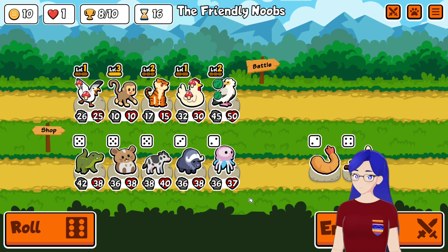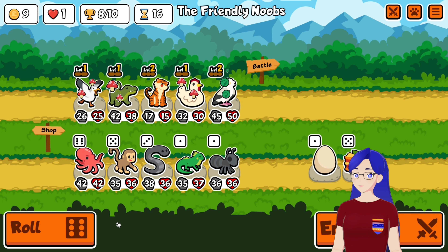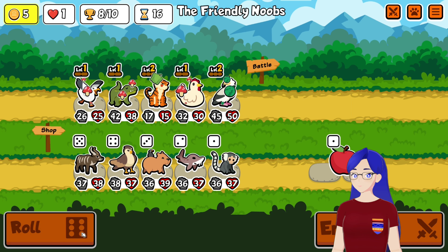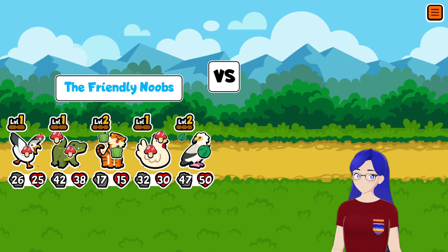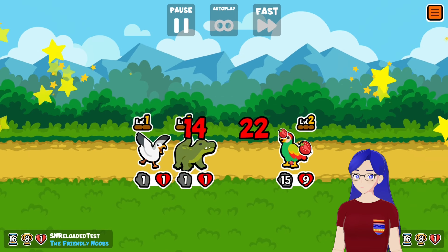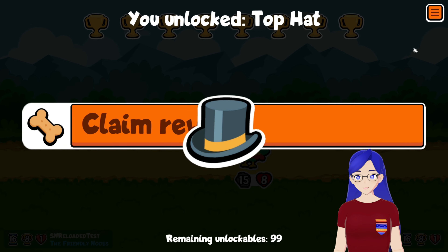And we're down to one health. Get rid of the monkey. I probably should have purchased the cow, but just needed some additional stats in here. And here's our shot — just with the wolverine damage it's too much. We're not able to survive. We didn't get the win with the chicken setup.